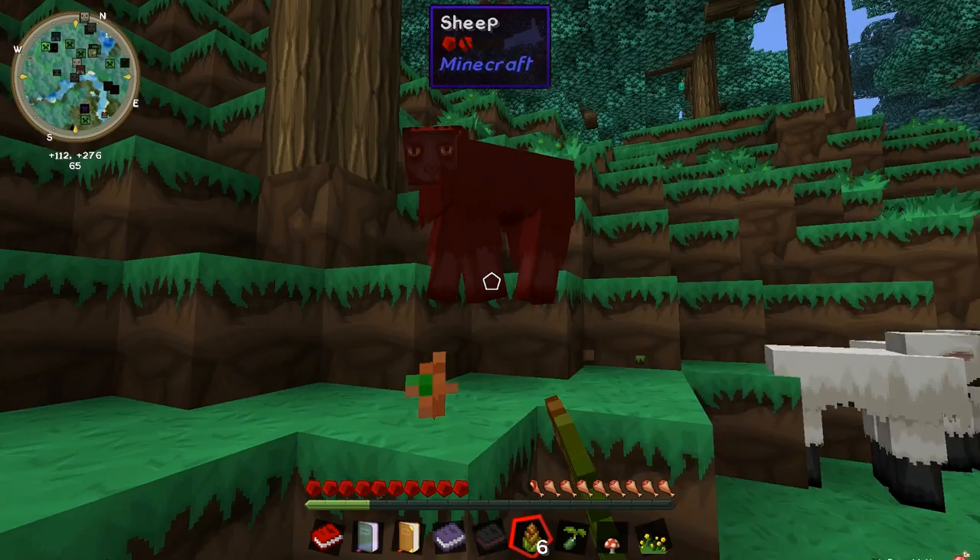I'm going to need a way to stay alive with food. Luckily, around the world there are berry bushes and things that I can just break to get sustenance. Some mutton there. Now, these sheep drop mutton, which is pretty cool. It's a good way to keep alive and eat those.